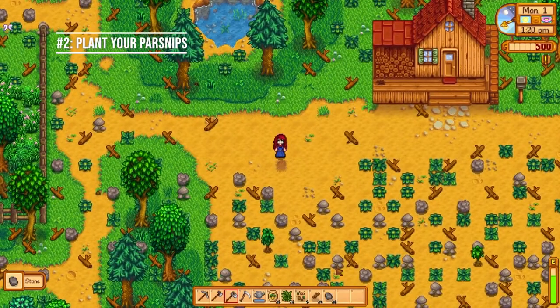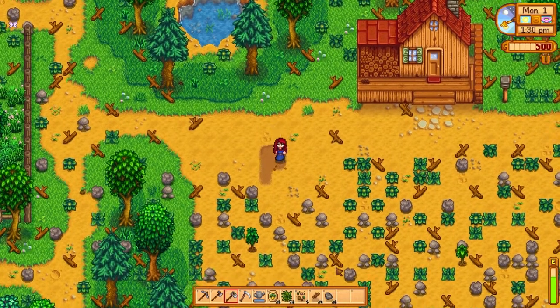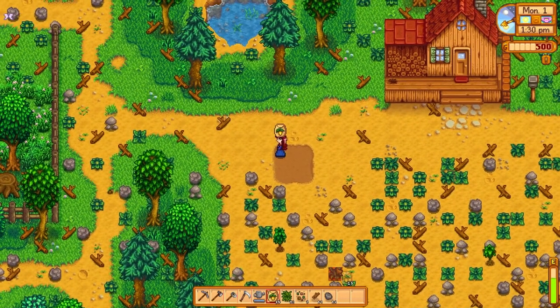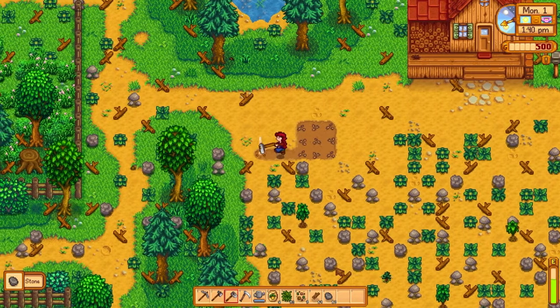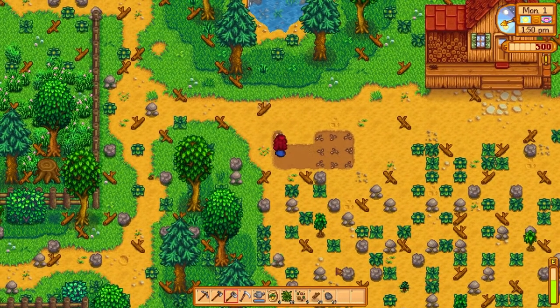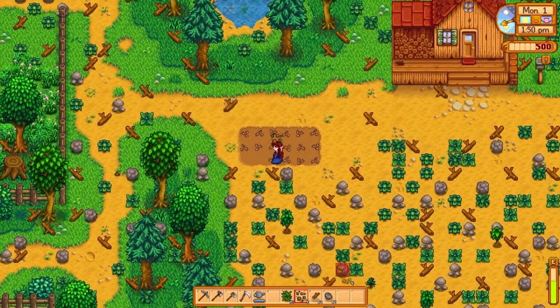Number two: plant your parsnips that were left for you in a package in your house. You want to get these parsnips in the ground as soon as you can so that they have a chance to start growing and you can harvest them as soon as possible. Clear a little patch on your farm in the dirt, till the soil with your hoe, get your crops in the ground, and water them. Make sure the debris right around this area is clear so it doesn't damage your crops in the middle of the night.